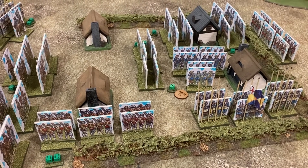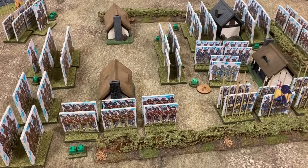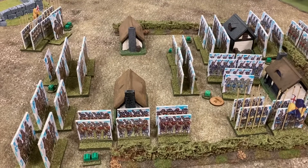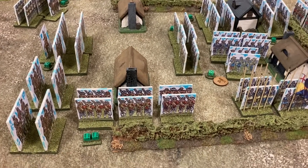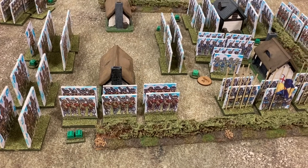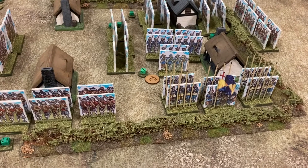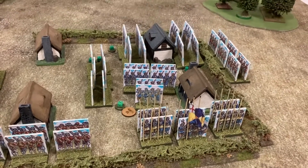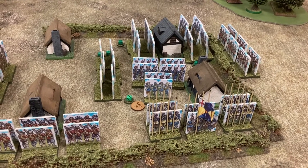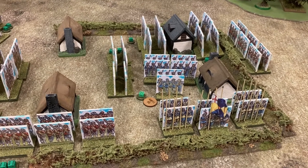End of turn six, and not too bad a turn for the parliamentarians. I managed to get a charge in but was beaten back this time, taking a casualty, though the general's still going. I'm now into the village, next to a building with one of my shot units. Mike's mounted to rally his units in there but hasn't been able to do any damage as he keeps failing his command rolls. Moving into turn seven, looking good for the parliamentarians.